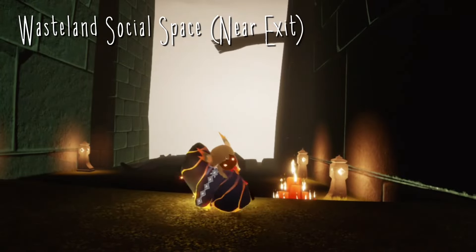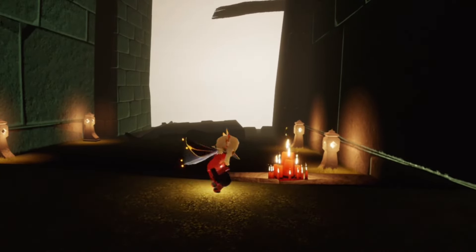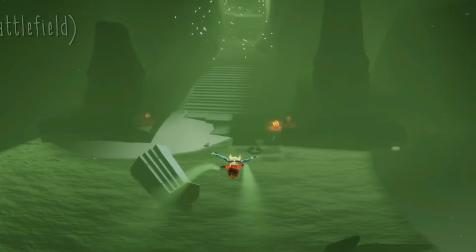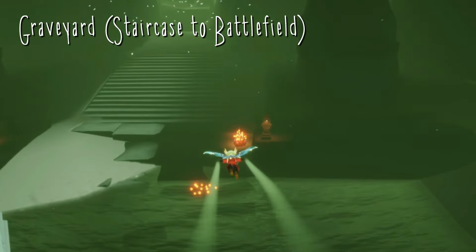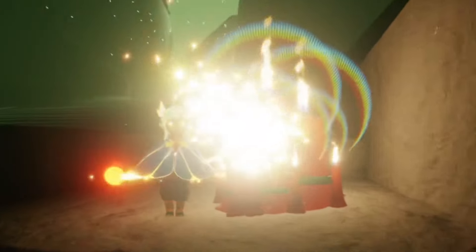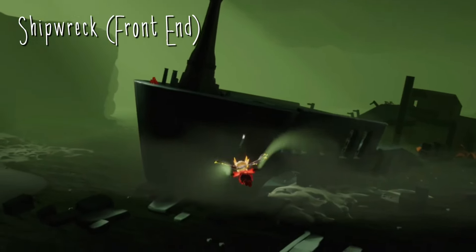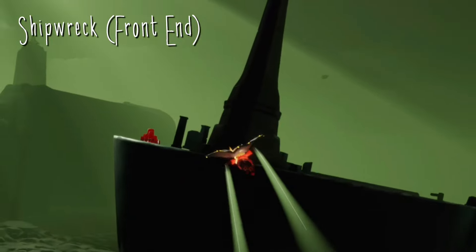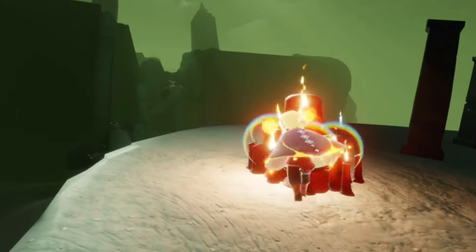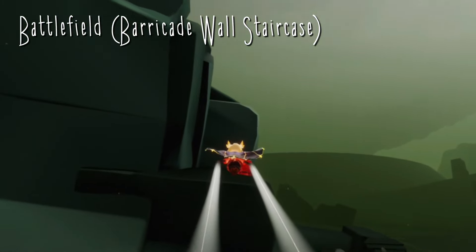For today's treasure candles in the Golden Wasteland, our first one is right here in the social space just before we fly down. Our next one can be found in the graveyard all the way towards the end flying into the battlefield area. Our third one will be at the very front of the shipwreck. And our final one is in the battlefield area at the very top of the barricade wall.